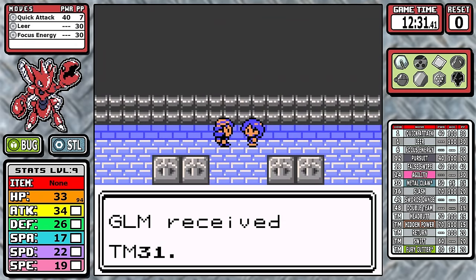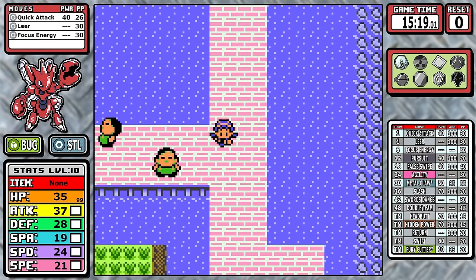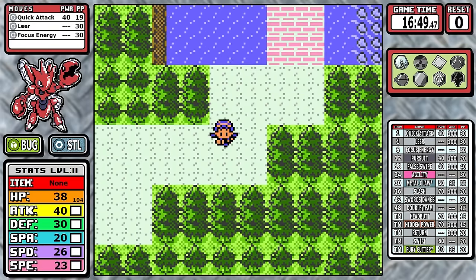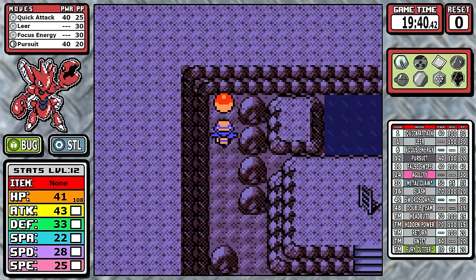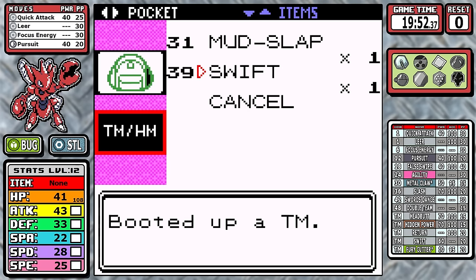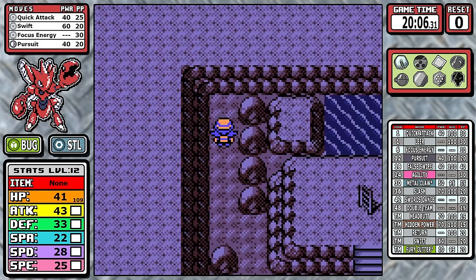From there, there are going to be extra battles — seven in total, counting spinners like Pokemaniac Larry and Hiker Anthony. We just need a little extra help. I do grab Swift, and I actually didn't use Swift in my first run — I didn't think I'd need it. I was a fool; I thought Fury Cutter was going to be an elite tier move, but it wasn't. We need Swift, that's really all there is to it.